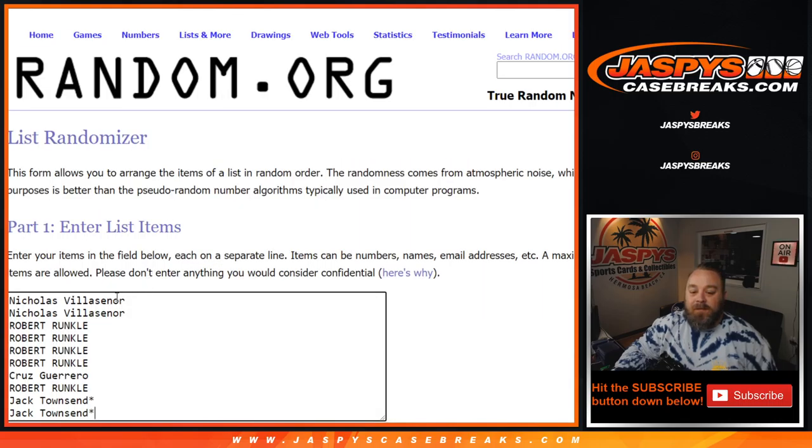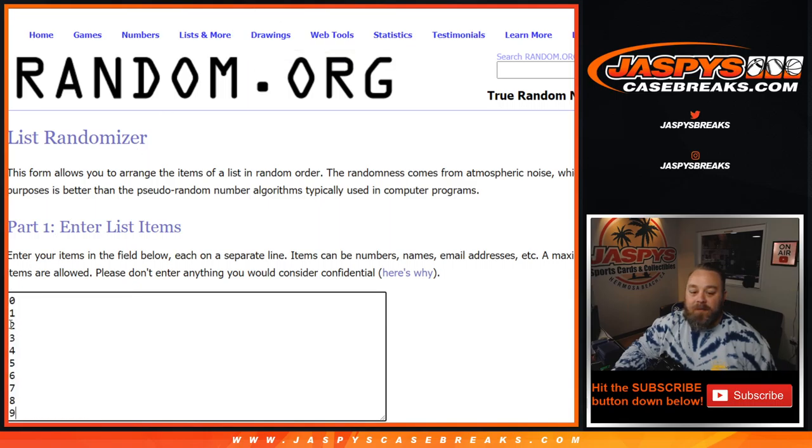Here is the list of customers: Nicholas Villasenor down to Jack Townsend last spot, Mojo. And our numbers from zero down to nine, using Dice World to randomize both lists.